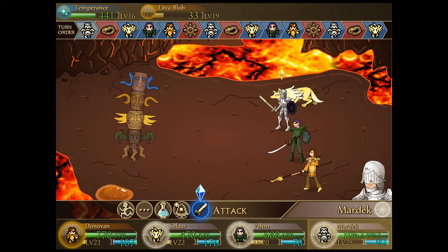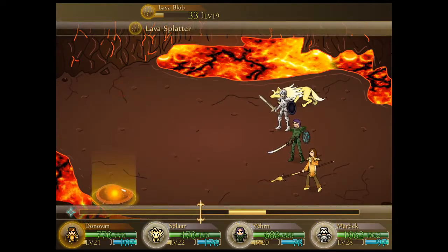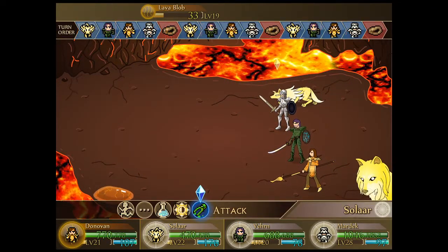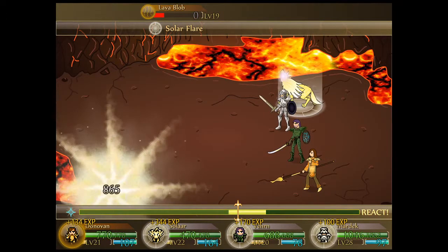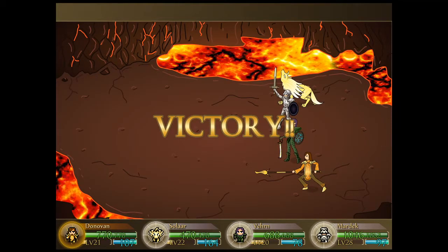Temperance uses regen, which we don't see too often - at least it means it's not attacking, which is maybe a little bit preferable. Mardek, you're not capable of taking out those lava blobs, so let's just take out the temperance instead. The party's fire spells aren't so scary anymore with all our fire resistance, so Solar can flare to get rid of it. Definitely making some improvements defensively.